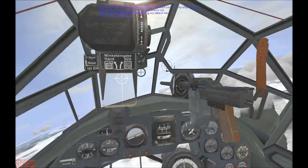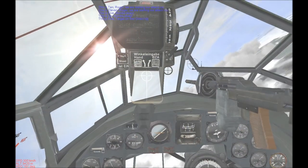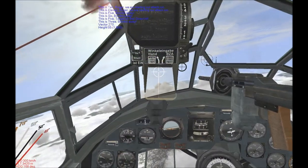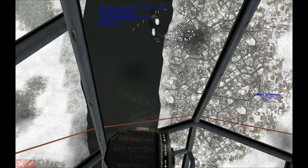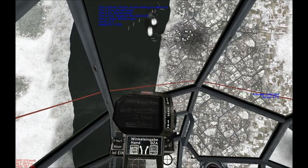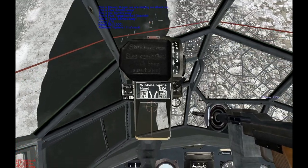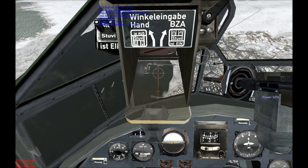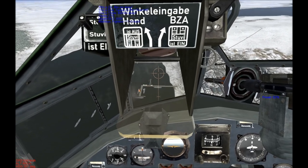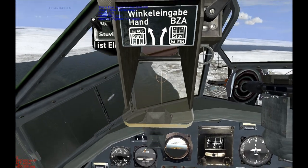I guess we can adjust our course when we roll over for the dive. Yeah, we need to be going in — about now-ish. Extend the air brake. Roll over. And let's try to make sure we don't come in too sharp a dive. So just pulling up now. Going for this ship here. Come on, come on. Bombs away.